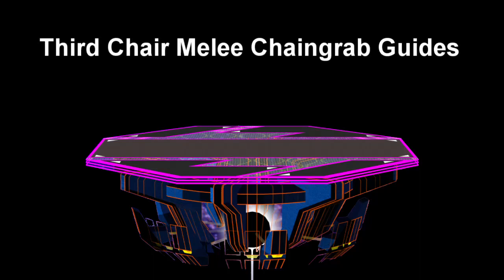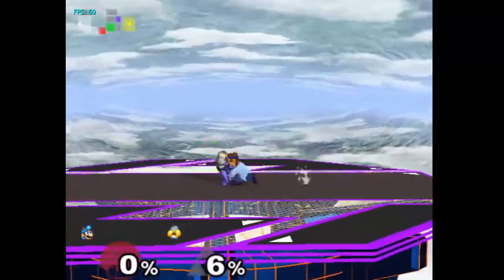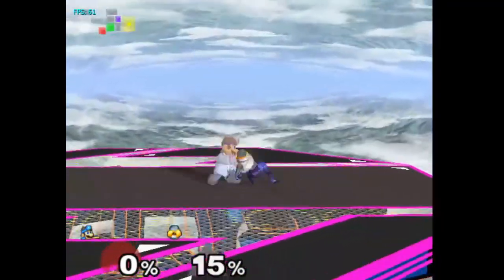Hello everyone, and welcome to the third Super Smash Bros. Melee Chain Grab Guides. Today we will be going over Dr. Mario's down throw chain grabs on Bowser, DK, Falcon, Falco, Fox, Ganon, Link, Pichu, Pikachu, Roy, Sheik, Yoshi, and Young Link, as well as his up throw chain grabs on Fox, Falco, and Captain Falcon. So get ready for a long video, as Doc's chain grabs are some of the strangest in the game.